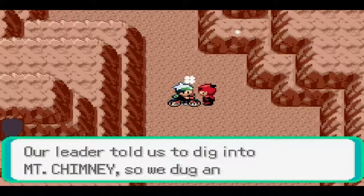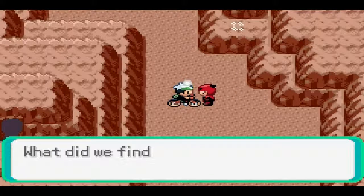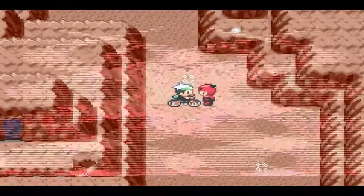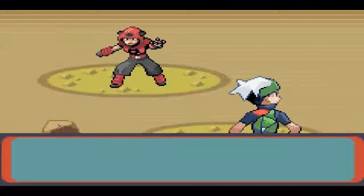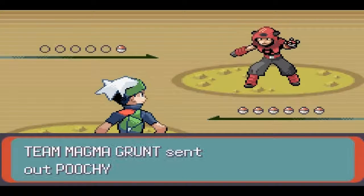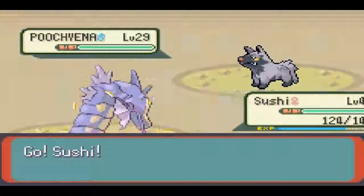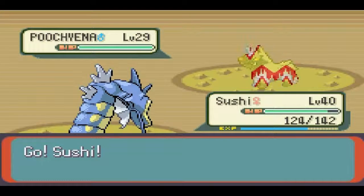It's funny how there's all the happy bike music, and then there's all these crazy Magma guys that I have to fight now. A grunt says he'll tell me what they found if I beat him in a Pokemon battle. Really, dude? You're just going to give me your secrets if I beat you? I have a level 40 Gyarados — I have Surf and Hydro Pump. You don't stand a chance. Level 29 Poochyena — I'm not really worried about that.